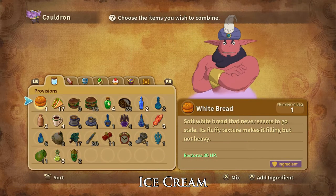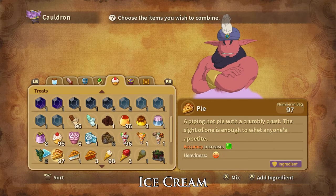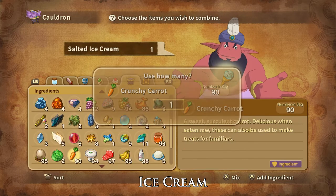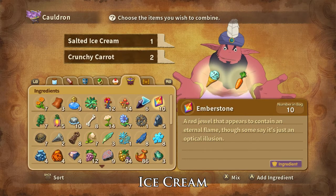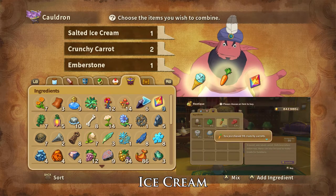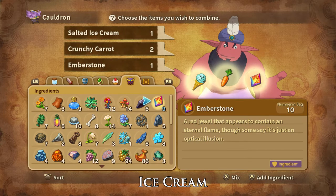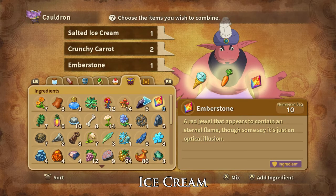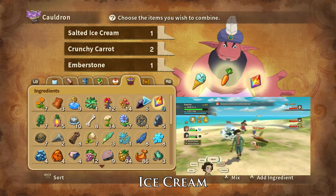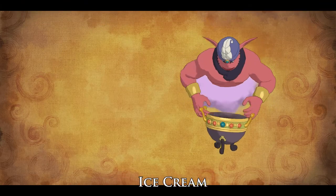Ruby Ripple Ice Cream can be crafted with one Salted Ice Cream, two crunchy carrots, and one emberstone. Crunchy Carrots can be bought at Ding Dong Dell and Alma Moon Hutique, foraged for in Nazca, and are dropped by and stolen from Little Bighorn. Ember Stones are dropped by Mohawk and Egg Rolls and can be stolen from Mites, Mohawk, Egg Rolls, and Sunshine. And that is how you craft Ruby Ripple Ice Cream.